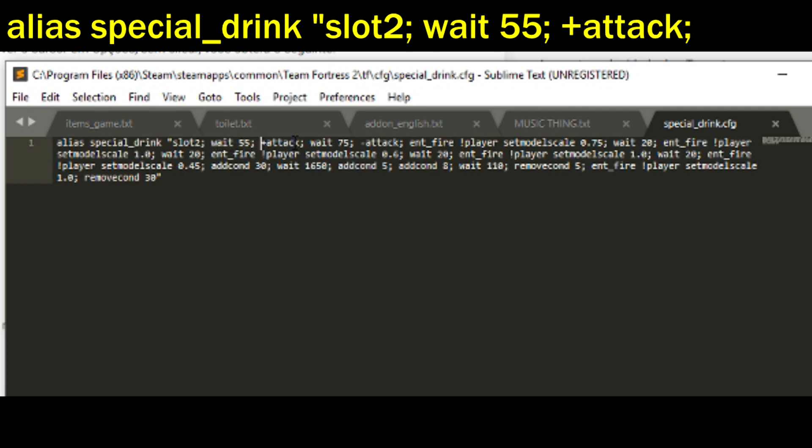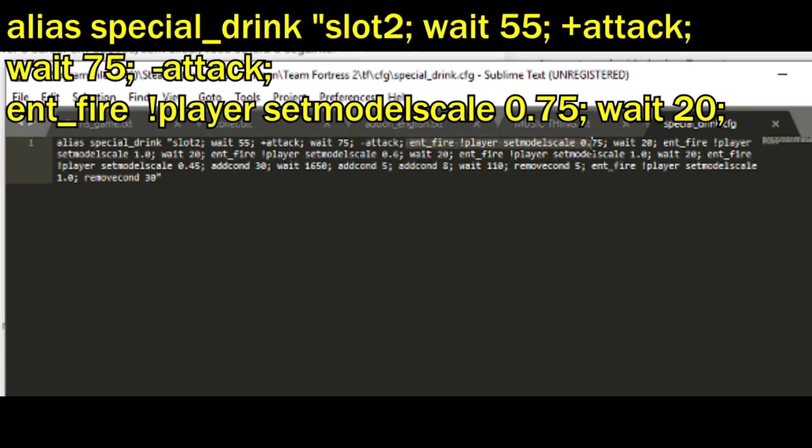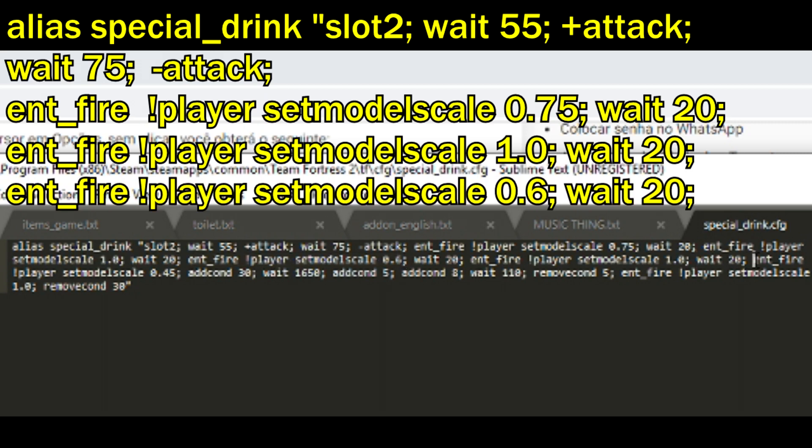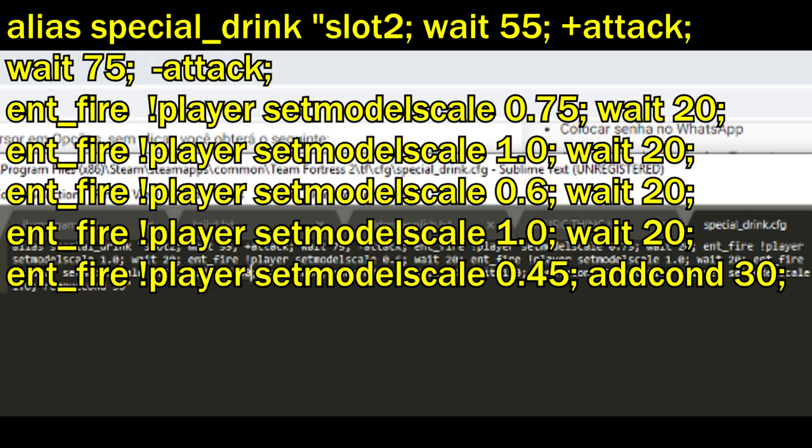Then you put wait 55, then +attack — that makes it so you attack, and with the Bonk Atomic Punch it makes you drink. Then you gotta cancel it: -attack after, because if you don't put -attack you're gonna be attacking permanently. Then you do the antfire command: antfire setmodelscale accumulation mark player — I explained this in my antfire video, I'll link it in the description. Then it waits 20, then you change back to 1, giving you that Mario shrinking effect. Wait 20 again, then player model setmodelscale to 0.6, and then the final one being setmodelscale 0.45.